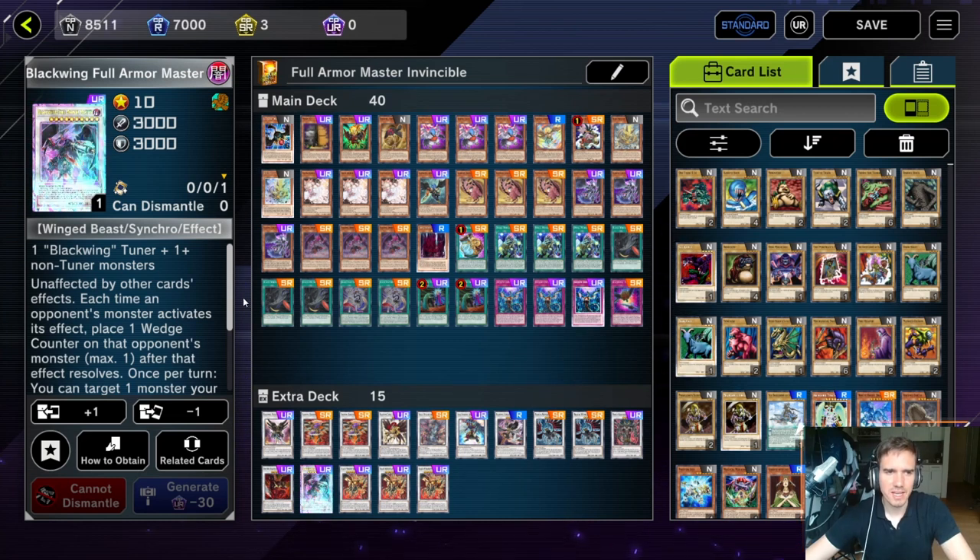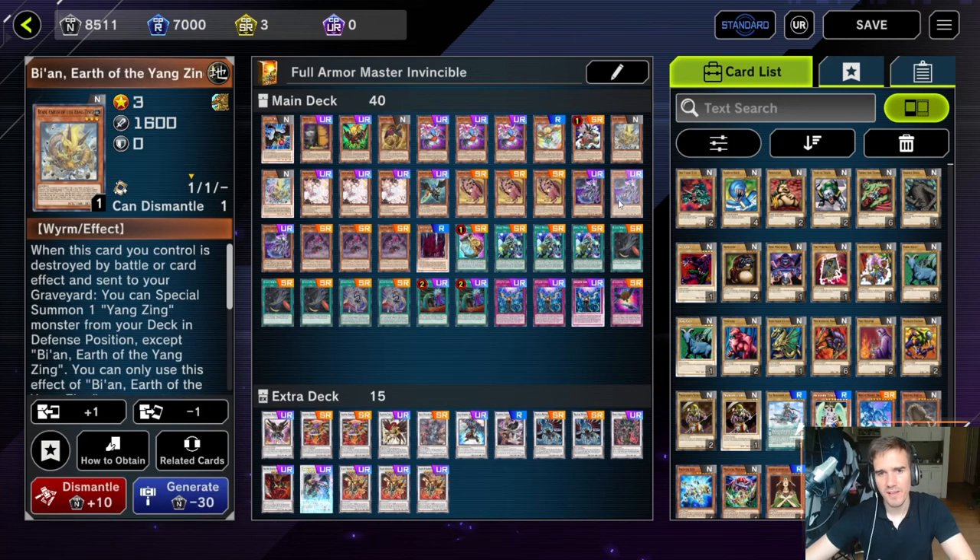Having an indestructible Full Armor Master is nice — for example, it's an auto-win against Floowandereeze because they cannot out him and you don't need him indestructible for that. The problem with Tearlaments is they can shuffle their resources back into the deck, so you may have to deck out your opponent, and in that case you'll likely deck out first. It's a fun version — try it out. I'll now show the version with Bian in hand, then the version without.